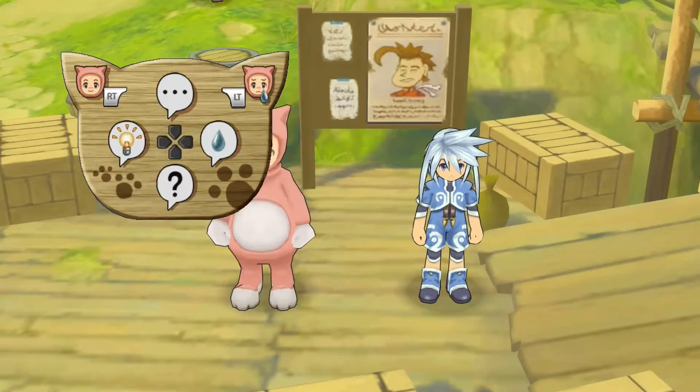Hello everybody, welcome back to Let's Play Tales of Symphonia. As you can see, we're doing the EB minigame with Genius and the cats. I have the instructions pulled up because they're a little tricky. In the top left it says RT is to do the smiley face, but it's actually RT to do the sad face and left trigger to do the smiley face. I don't know why it tricks me like that.